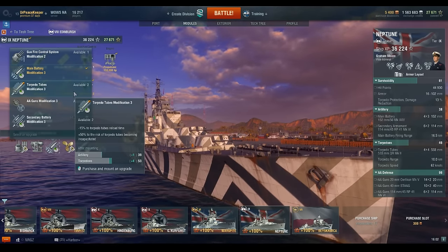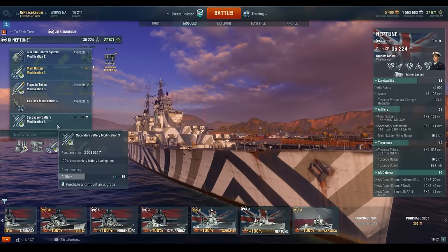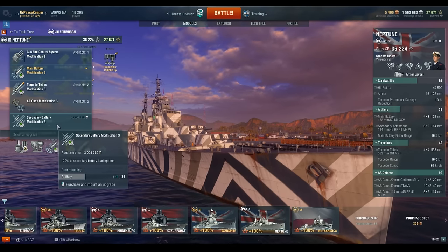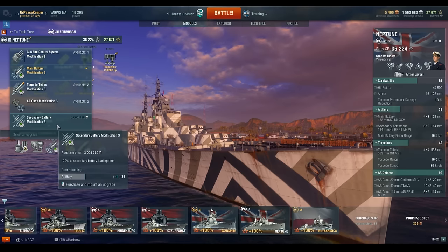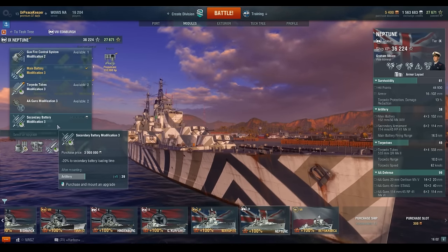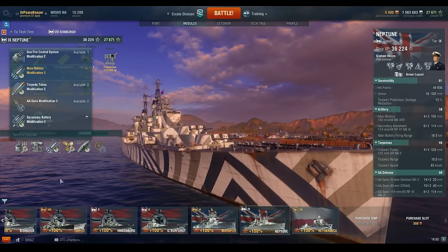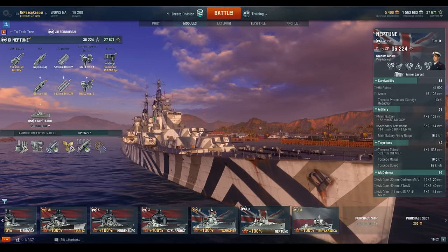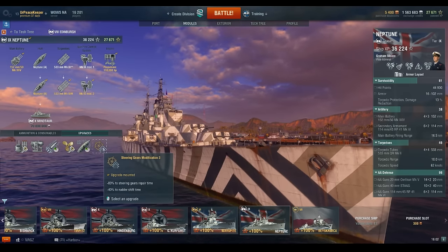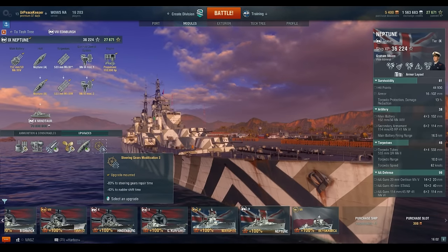Those torpedoes are 10k range and you can single-launch them. Secondary Battery Mod 3 I definitely don't recommend despite the ship's impressive secondaries for a cruiser — the reduction in reload time won't add enough DPS, and you won't spend enough time in secondary range to make it work. I recommend Main Battery Mod 3 for the faster rate of fire, along with Propulsion Mod 1 to reduce engine loss chances, Steering Gears Mod 2 to reduce rudder shift time by 20%, and Steering Gears Mod 3 for an additional 40% reduction and improved repair speed.